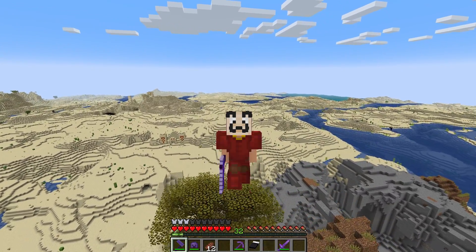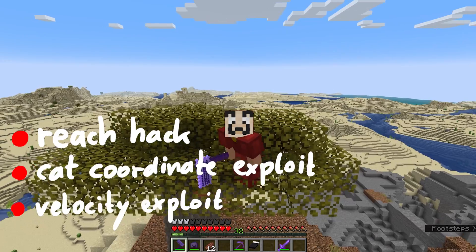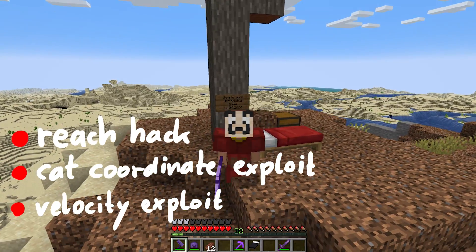In a recent episode of Minecraft Hacked, I talked about 3 different hacks as if they were new, but apparently they were already known. This was the reach hack, the cat teleport exploit, and the velocity exploit.